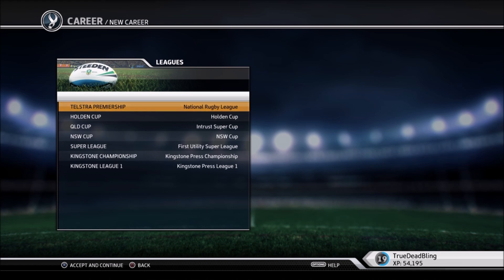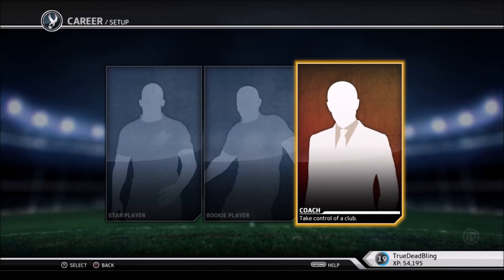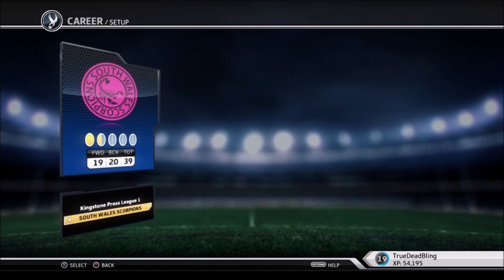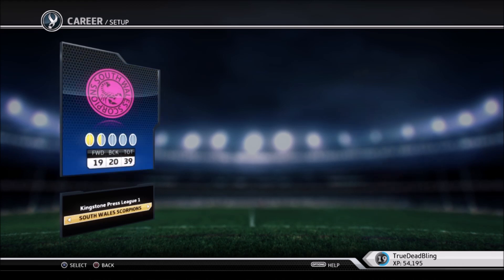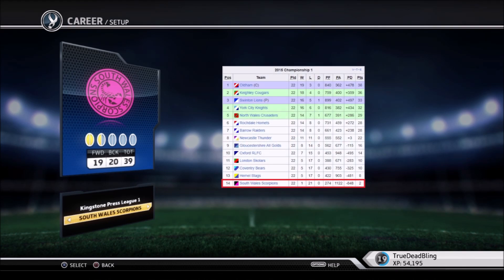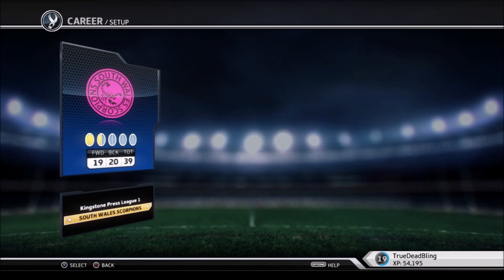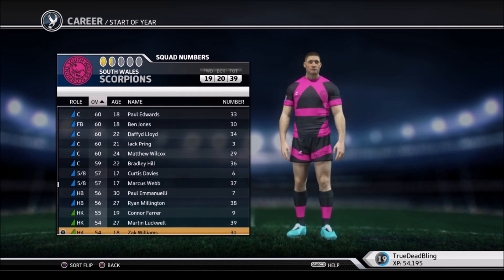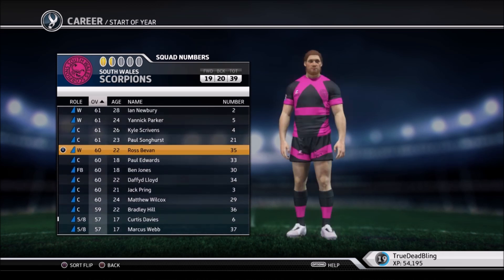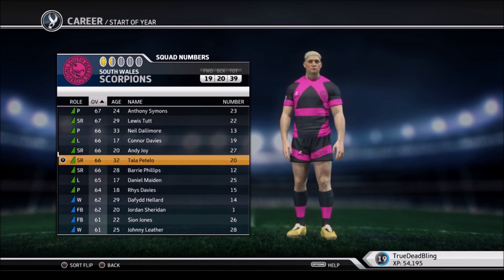Don't really have to change anything for the leagues. We go across to career mode, over to the League 1, and there are the South Wales Scorpions. All teams seem equal-rated in career mode, but in casual play the Scorpions are rated like 0.5 out of 5 — because in 2015 they were not a very good team. Take a look at this Championship 1 ladder: they won like 1 game and conceded around 1200 points. Our best-rated player is a 71 overall and we've got plenty of 50s and 60s, so this could be a slugfest getting them up to the Super League.